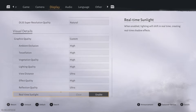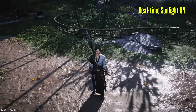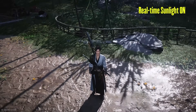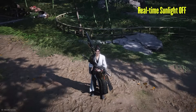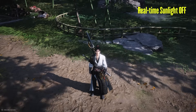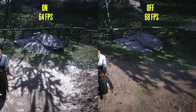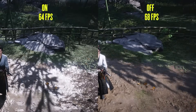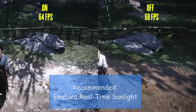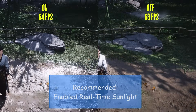The last setting, real-time sunlight, only applies shadows to the game depending on the direction of sunlight. Here is the difference between on and off, where the shadows in the off setting are from a different angle because of the sunlight direction. This setting only applies to outdoor areas, as sunlight doesn't affect indoors. Performance-wise, there was a 4 FPS difference, which is why I would recommend the on setting, but you can choose off as well since normal shadows do not look bad to begin with.